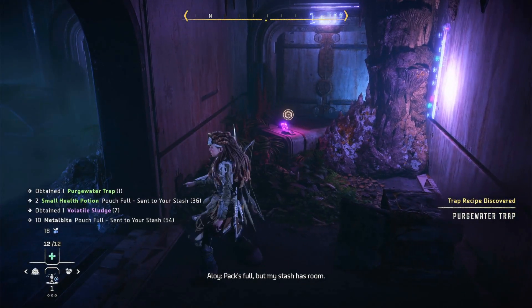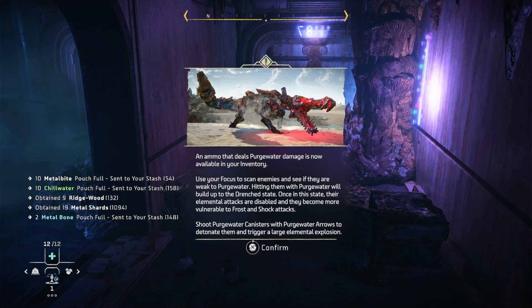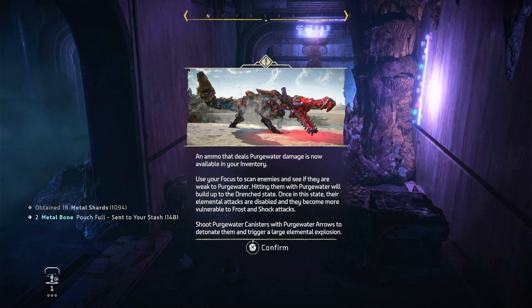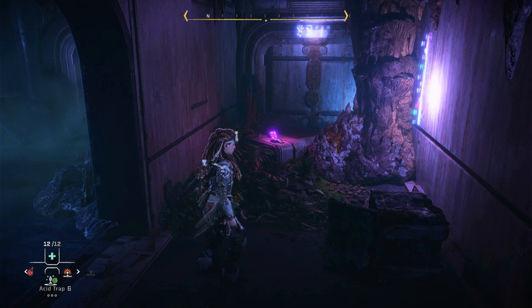Ooh, all sorts of stuff! Ammo that deals purge water damage is now available in your inventory. Use your focus to scan enemies and see if they're weak to purge water. Getting them with purge water will build up to the drenched state — once in this state their elemental attacks are dispelled and they become more vulnerable to frost and shock attacks. Shoot purge water canisters with purge water arrows to detonate them and trigger a large elemental explosion. I think this guy got a trap — and it's not going to be in the right place, because why would it be?